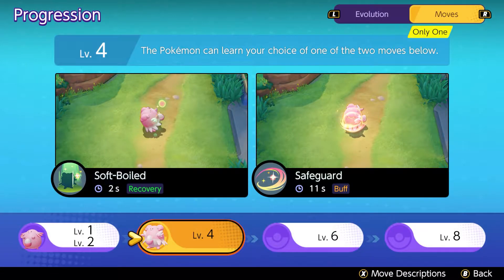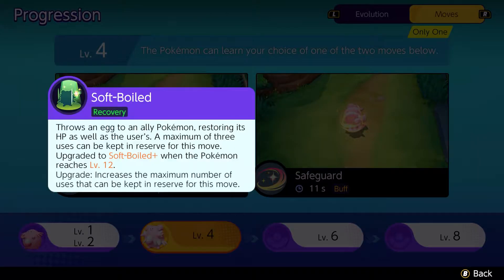On level four, we already get the second set of abilities: Softboiled and Safeguard. With Softboiled, we can give ourselves and our allies eggs which will heal and help us stay alive longer in fights. At level 12, we get Softboiled Plus, which increases the maximum number of uses we can keep in reserve — from three eggs up to four.